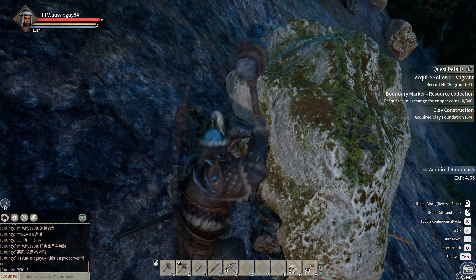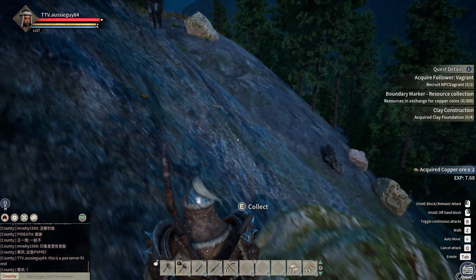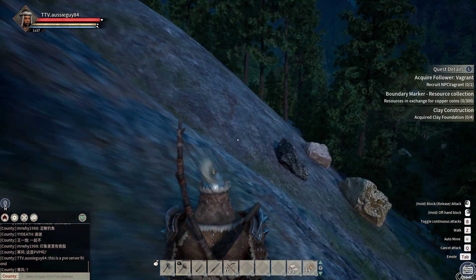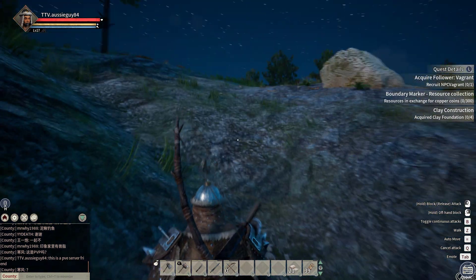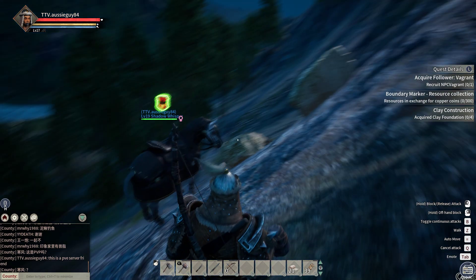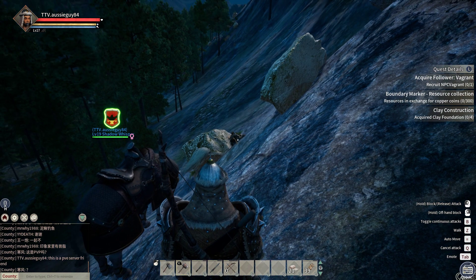There's also iron ore floating around. I've seen a few other videos of guilds building smaller mines, going into little mines in the ground, digging down and getting iron ore. However, I came across a little rock the exact same size as that copper ore rock.